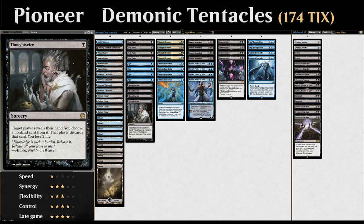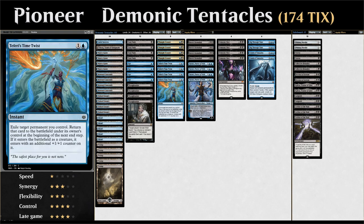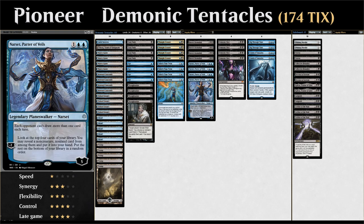For even more hand disruption we have four copies of Thought Erasure, which also lets us look at the opponent's hand and take any non-land card, plus surveil 1 for card selection. Then our four Teferi's Time Twists combo with Demonic Pact, and can also reset loyalty on Narset — a 3-mana planeswalker at five loyalty. Each opponent can't draw more than one card per turn while Narset is in play, and her minus-two lets us look at the top four cards and take a non-creature, non-land card — perfect for finding Demonic Pact or ways to interact with it.